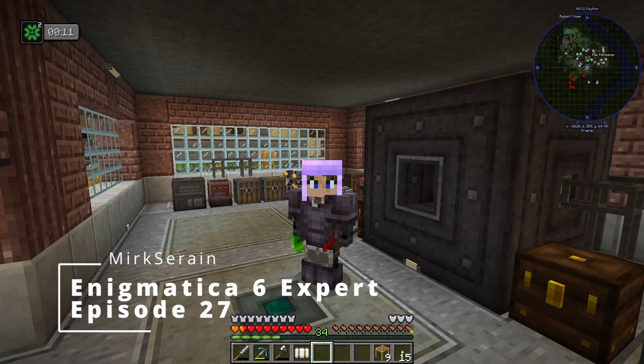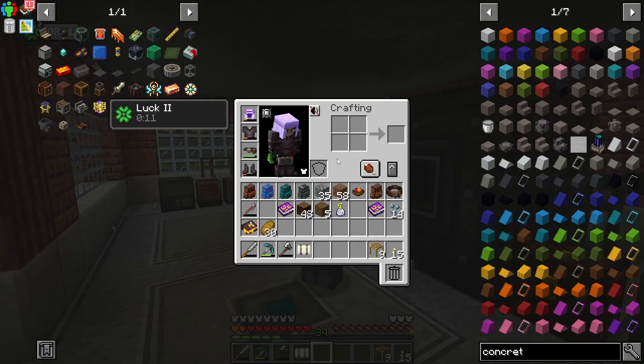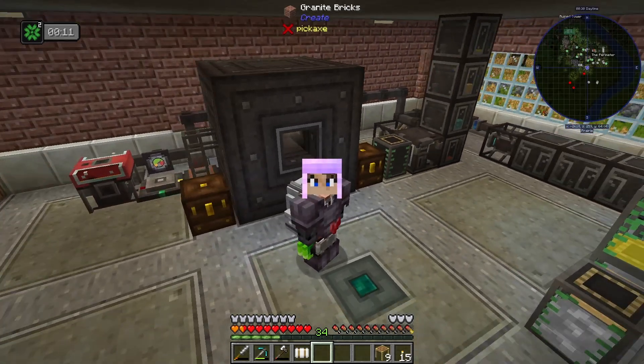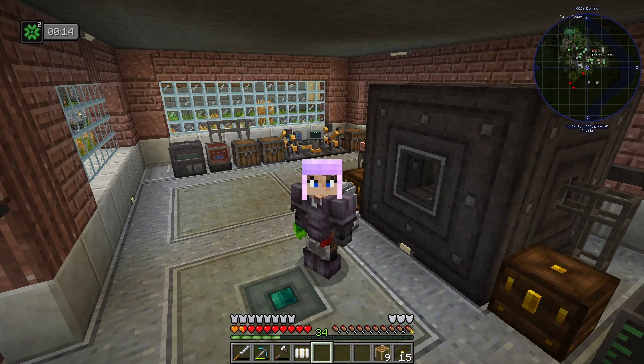Hello everyone, MercsRain back again to continue our Enigmatica series. We are very close to obtaining our Drawer Controller. If you remember, we really set up the whole room over here to get more of this pneumatic craft stuff going so we could get the pneumatic craft table in our background there, which would allow us to use it for different things.